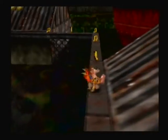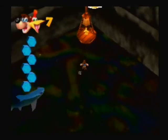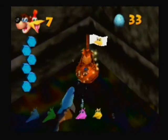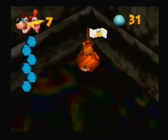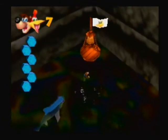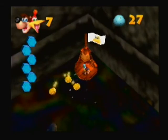In this pit here we have a Jinjo on the other side, but also what we'll find is that there is Snacker. Snacker is back, and we don't want him here — we want him gone — because we need to be in this water for a second to get someplace. So let's take care of him.